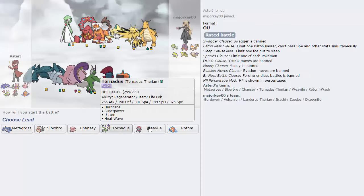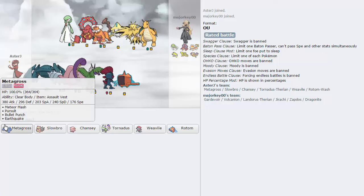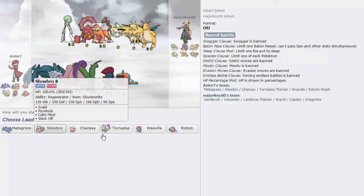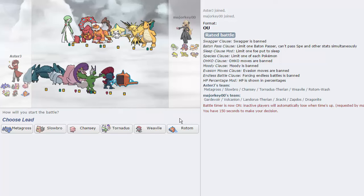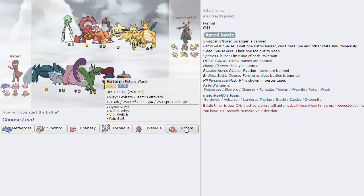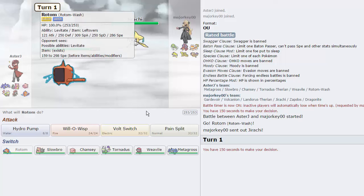I really like the speed tier of Tornadus and Weavile. This next guy has a Mega Gardevoir, which is amazing for Mega Metagross. Mega Metagross is actually one of the only Pokemon on my team that can take something from Volcanion, with Chansey being the other one. I'm going to lead with Rotom as my best possible lead, because we outspeed Mega Gardevoir before Mega Evolution, Dragonite, Volcanion, Defensive Landorus, and even some offensive variants of Landorus.